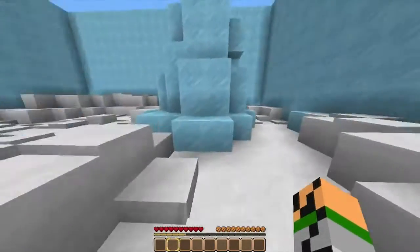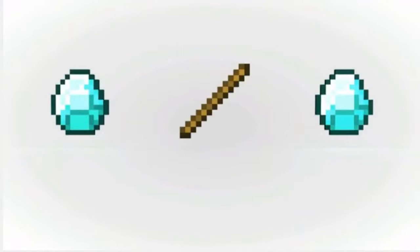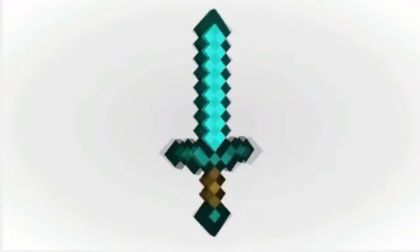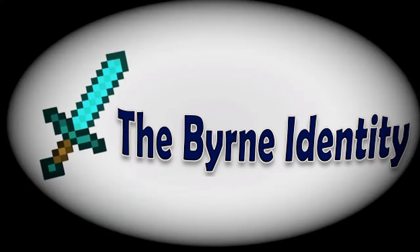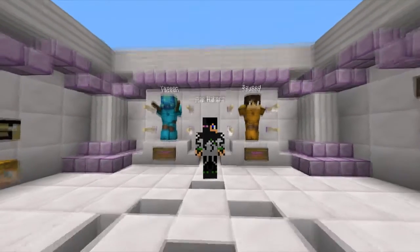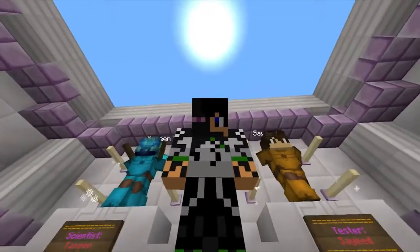He's bleeding — wait, no, that's a scarf. Okay, I was about to say that's really dark. What's going on guys, the Manatee here, and today I'm here with a puzzle map called Forge.